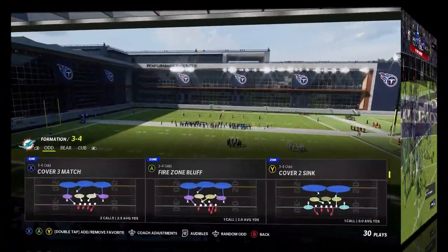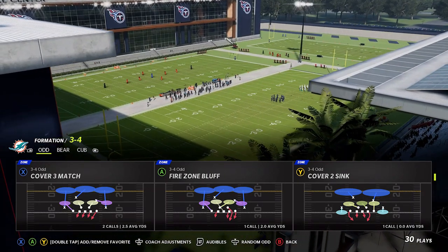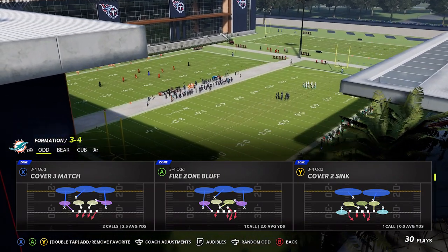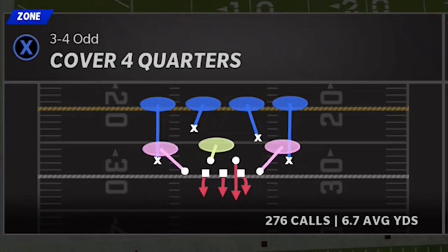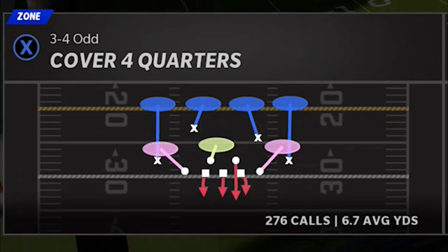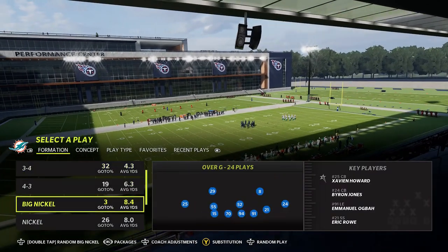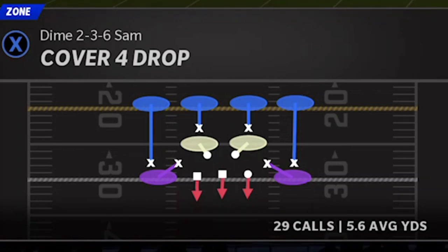Now when it comes to run defense, before I get into adjustments, certain defenses just do better naturally against certain types of run plays. Specifically when it comes to zone coverages, Cover 4 is a much better run defense in general than pretty much any other defense in the game — whether you like to use Cover 4 Quarters, Cover 4 Palms, which are typically matching principles, or a more traditional Cover 4 like Cover 4 Drop.